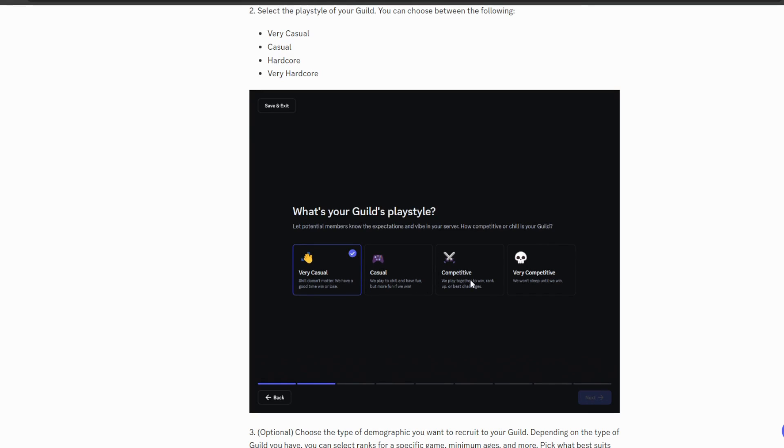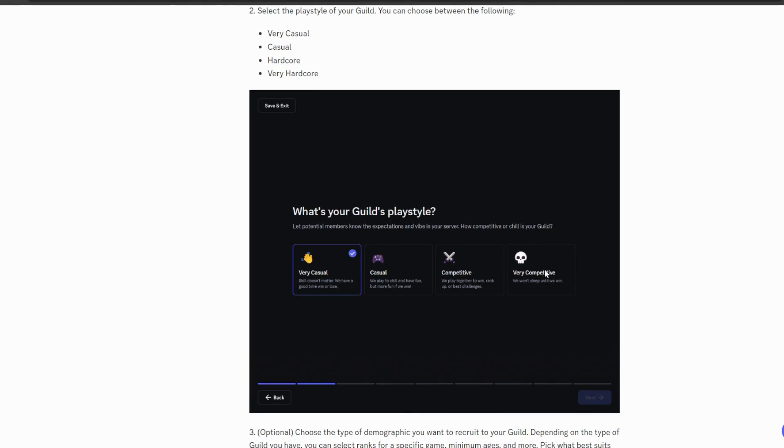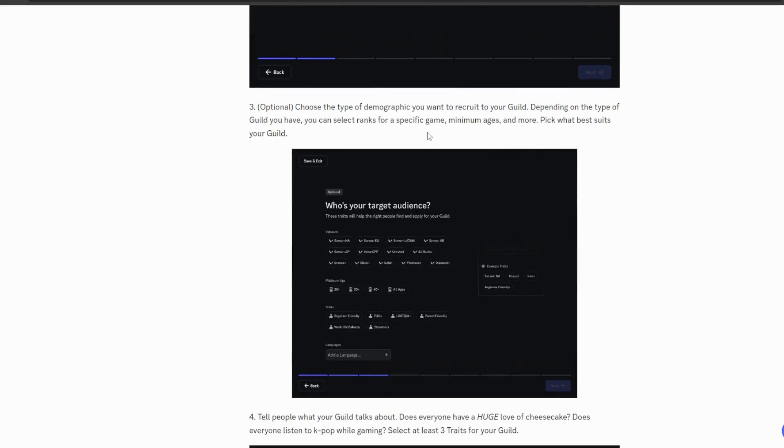For play style there are only four options: very casual, casual, competitive, and very competitive — basically how competitive your community is. For example, if you're playing Minecraft it might be casual, or if you're playing Apex Legends it might be very competitive. Step three is an optional step but you'll probably want to add at least one target audience trait.